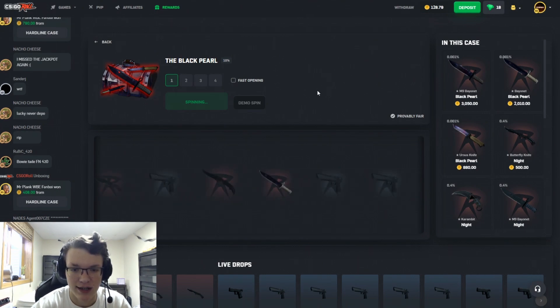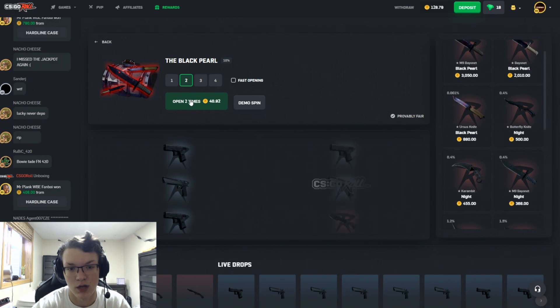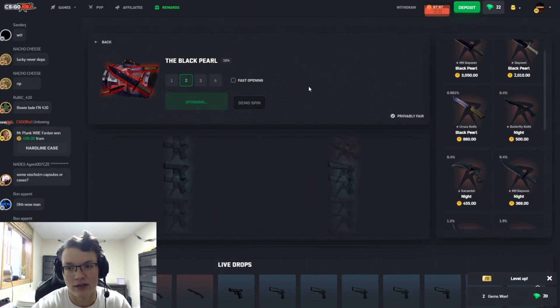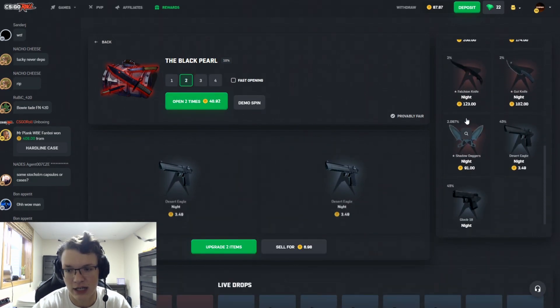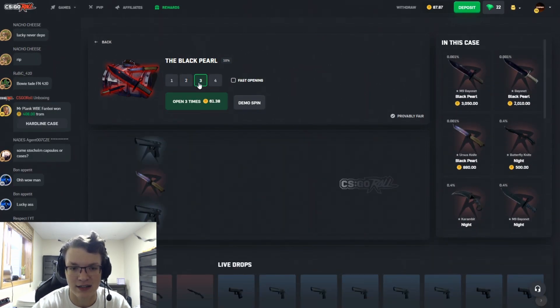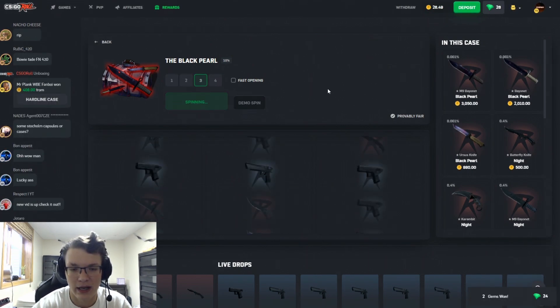Number three — come on, let's see something good. Neon Rider. Four — let's get two pulls. We pull the Gamma Doppler for 150. We might actually come out of this in profit — fingers crossed, and hopefully I didn't jinx that.